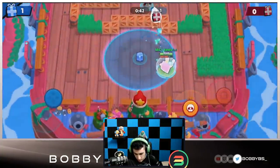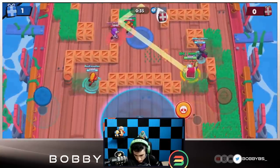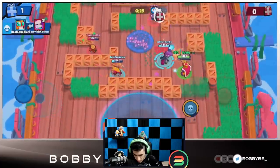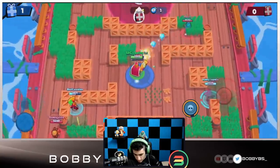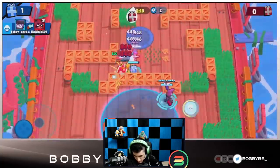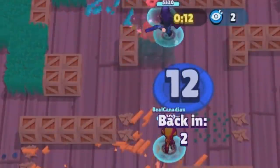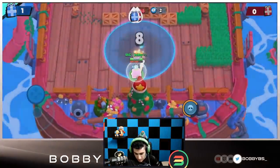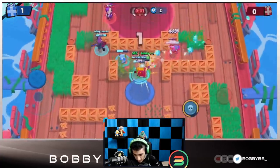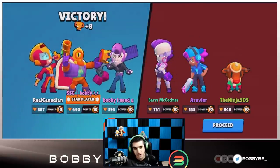With Nita right over there, got to stay somewhat away. Got the kill with the help of Real Canadian and Max — so we have the lead and don't have to go too aggro this game. Moving up the right side. Going to super that Nita — was hoping it would hit the Shelly but unfortunately it didn't. The Shelly's playing a little too defensive for a team that's losing — if you're down one-nothing I'd go for offense. Ten seconds left — oh that's looking like a goal... Bobby I Need You saves it! Amazing defense by our Mortis and we win that game. Amazingly clutch defense — star player.